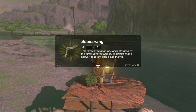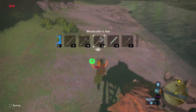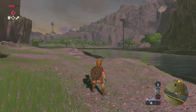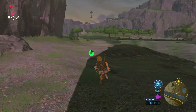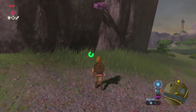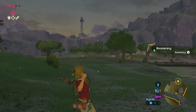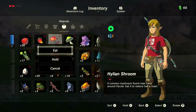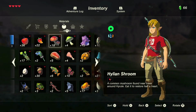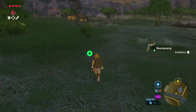I pick up a boomerang from a chest. The description says it was originally used by the forest-dwelling Koroks and returns after being thrown. I've never actually used the boomerang in this game before — I must have gotten one and ignored it because I didn't know how to use it properly. In the middle of battle when it comes back you have to spam the catch button. I arrive at the Dueling Peaks Stable.